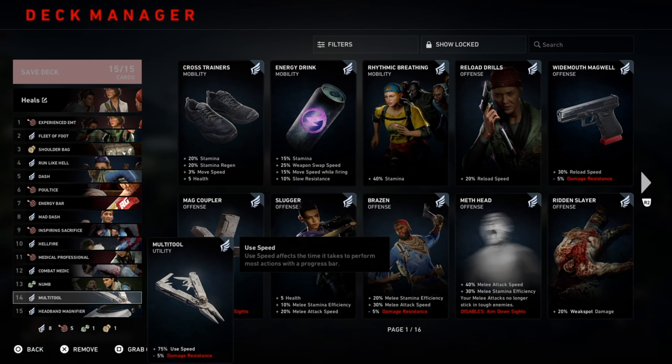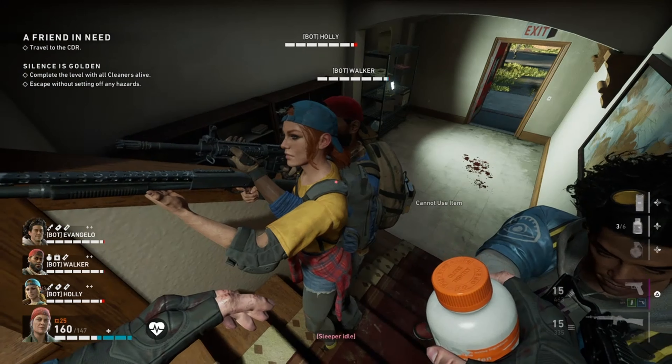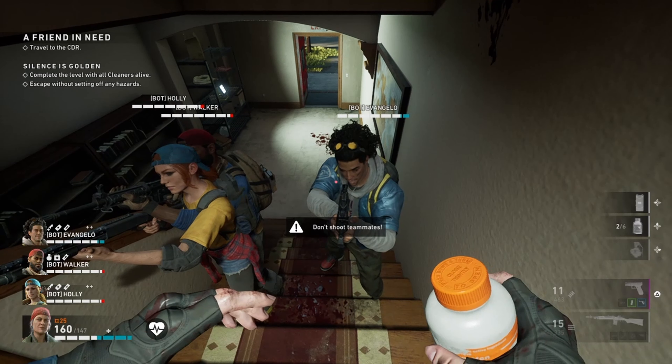Now the main difference between the builds: on Doc we're gonna have the Poultice card, which is gonna heal you for more over time. On Mom we're actually gonna take that card off and throw on Fanny Pack for one extra pill. On Doc we're gonna have Medical Professional for healing back trauma with medkits, and on Mom we're gonna take off Medical Professional and throw on Charitable Soul.